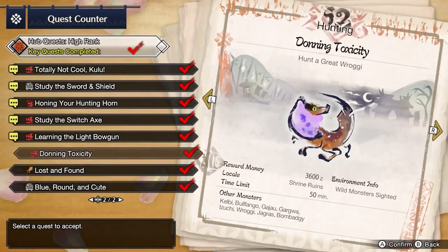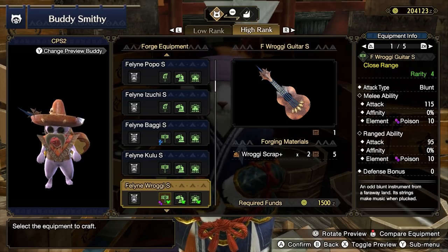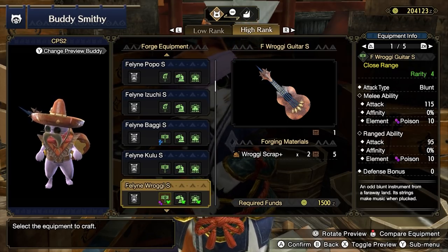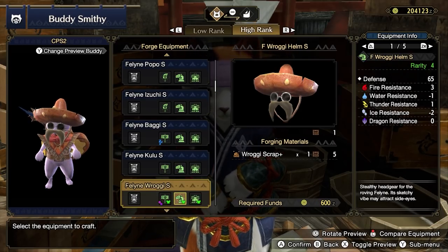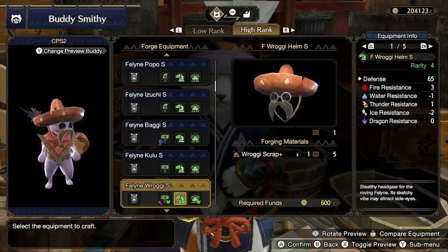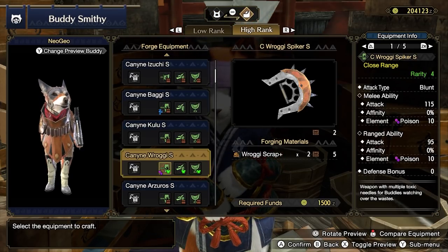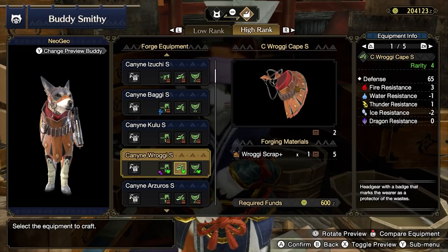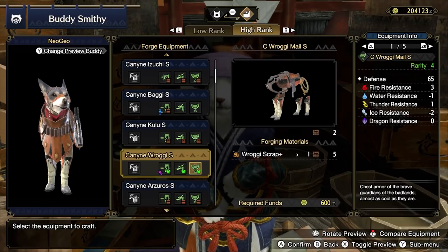If you want, you can upgrade your buddy's gear by hunting Great Izuchi in the optional quest Dawning Toxicity. Convert the materials into scrap to build the entire suite of Izuchi gear for your companions. Forge the Feline Izuchi Guitar S, Feline Izuchi Helm S, and Feline Izuchi Mail S for your Palico. Then forge the Canine Izuchi Spiker S, the Sea Izuchi Cape S, and Sea Izuchi Mail S for your Palamute.